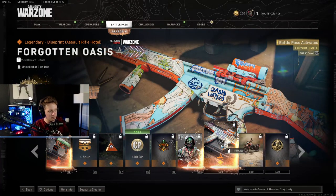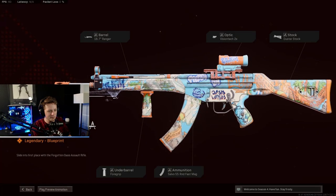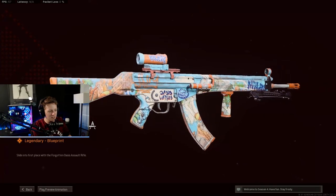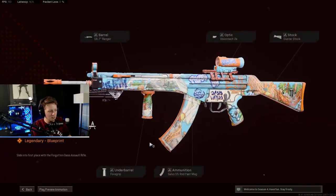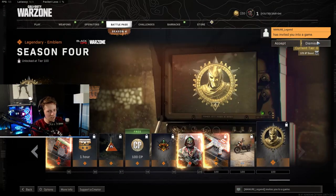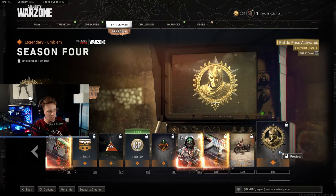A blueprint Assault Rifle Hotel called the Forgotten Oasis. If you grind out all 98 levels of the Battle Pass, you can get this god-awful looking gun. Vehicle skin for the emblems. And then last but not least, tier 100 — the emblem for Season 4.